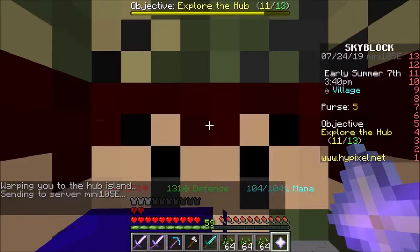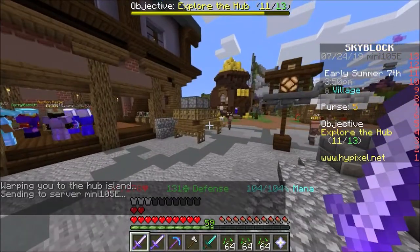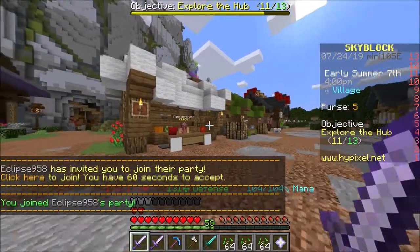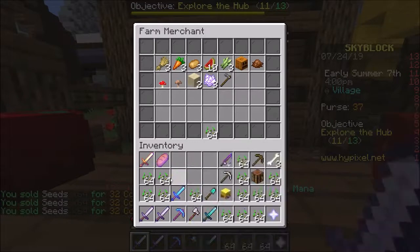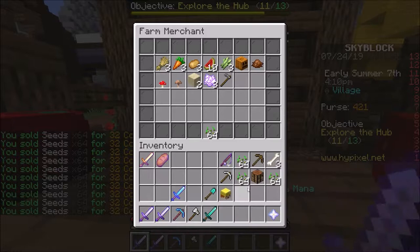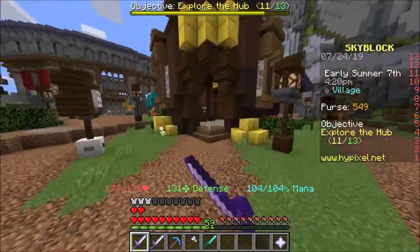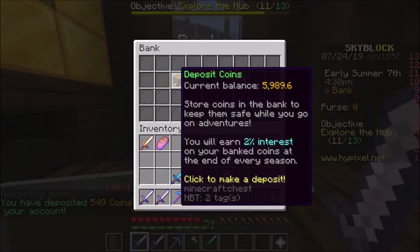Okay, I'm gonna walk back to the hub island — all those seeds from all my farming. When I go back to the farm merchant, I've got 549 coins just from that, and that's nothing. You can get that in no time, literally. Let me show you.